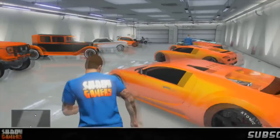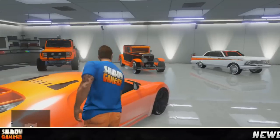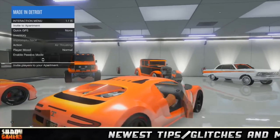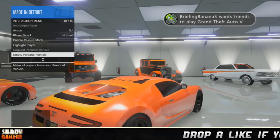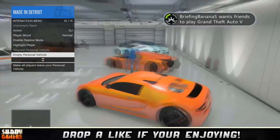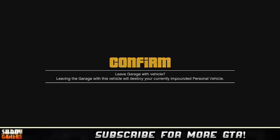Once you duplicate the car, get back into the duplicated car — but it won't let you in the driver's seat; it'll put you in the passenger seat. Once that's done, press Select and pull up your mini menu, then choose to empty the personal vehicle.